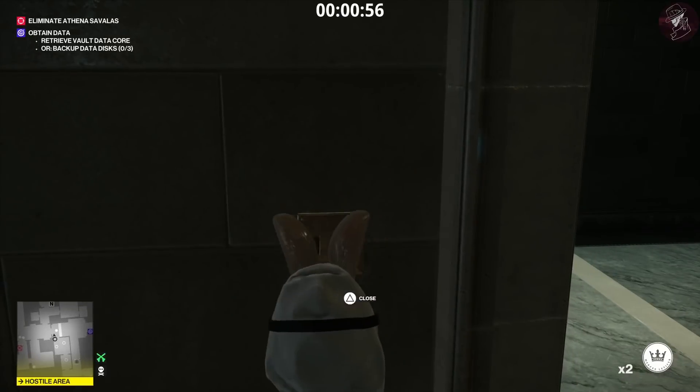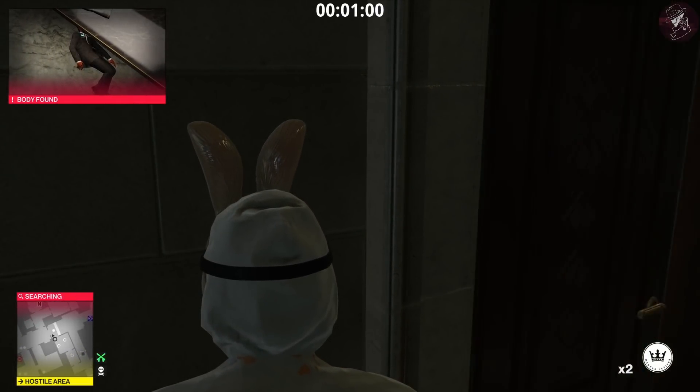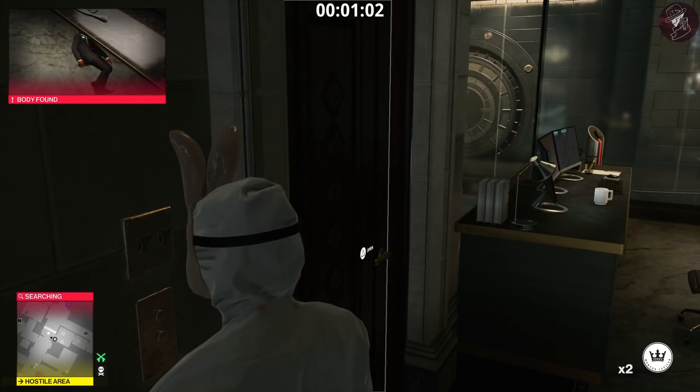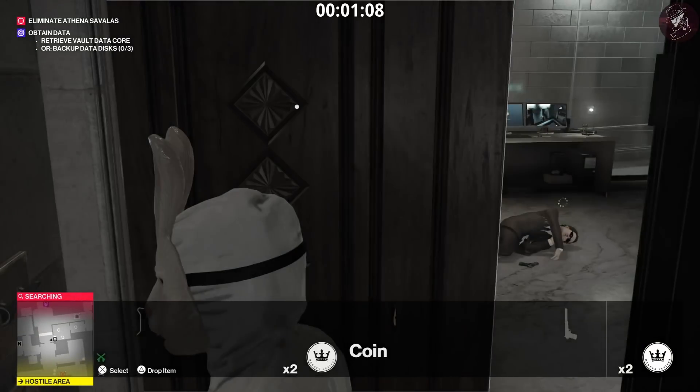The guard outside is going to spot one of the bodies in the room, and once he does that we're going to shut the door. The reason for that is he's going to come in the room and discover all the bodies. The door is going to hide us, and we're going to go ahead and knock out the guard.